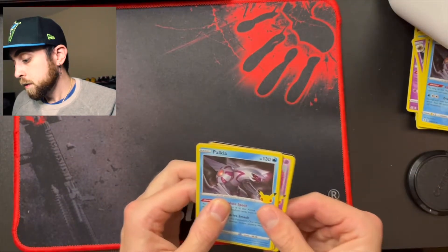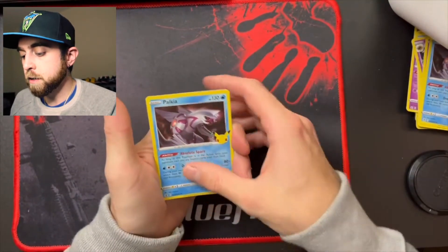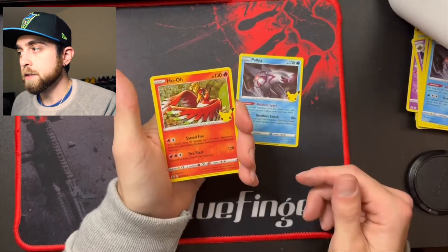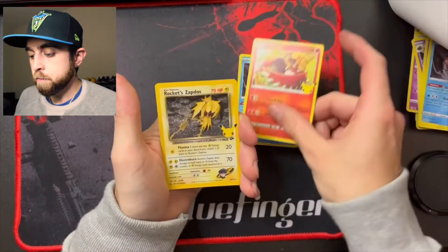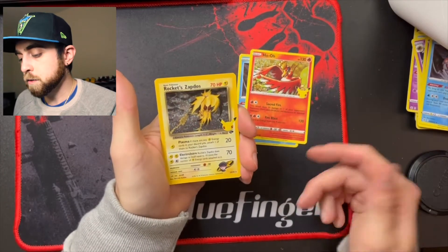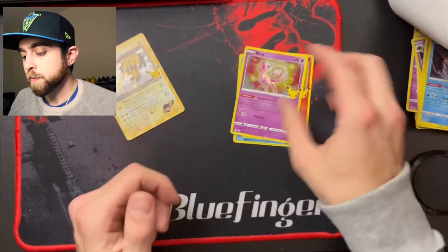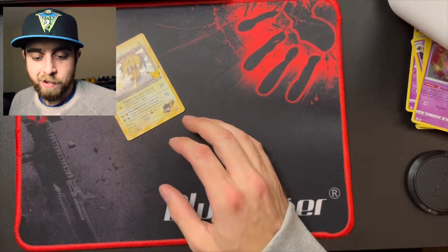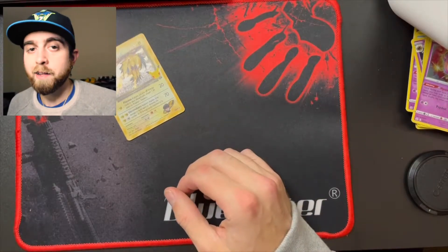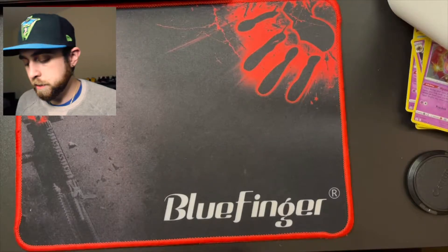So far pretty busted opening. Palkia, Pooh — alright, this is the make-or-break moment right here. Rocket's Zapdos — it's a cool card but again I did just pull this. End of Mew. Not gonna lie, kind of a shitty opening — I didn't get really anything that I wanted.